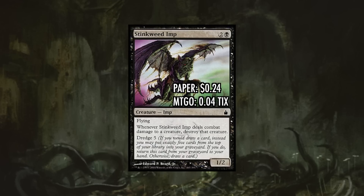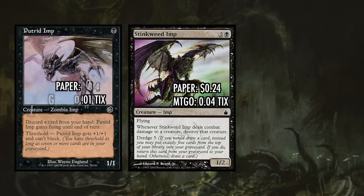One of the faster ways we can get Stinkweed Imp into the yard is accidentally off our Grizzly Salvage or Commune with the Gods, but that's not very consistent and means we can't Dredge it back until turn three. So we add things to get it in the yard quickly and cheaply. Our best one-drop is Putrid Imp — one black mana for a 1/1 that lets us discard a creature card to give Putrid Imp flying until end of turn. Additionally, if you have Threshold — seven cards in your graveyard — it gets +1/+1 and can't block. If we play it on turn one, we can discard Stinkweed Imp and have five cards in our graveyard by turn two.